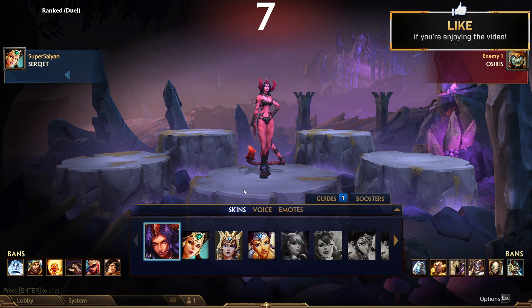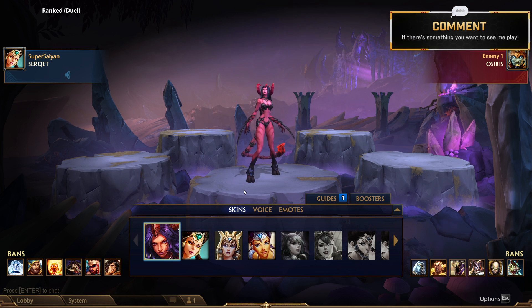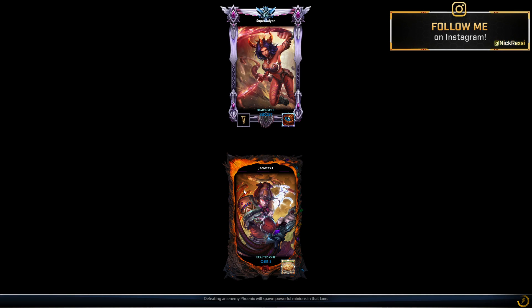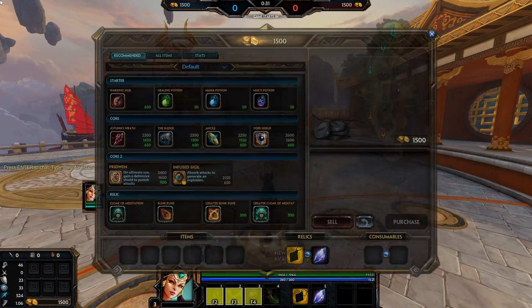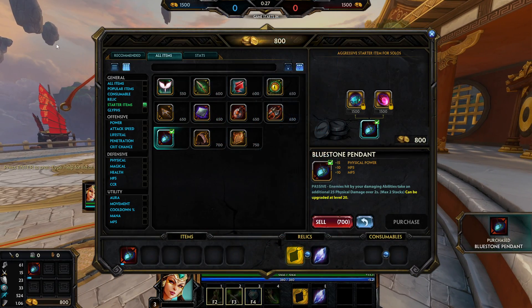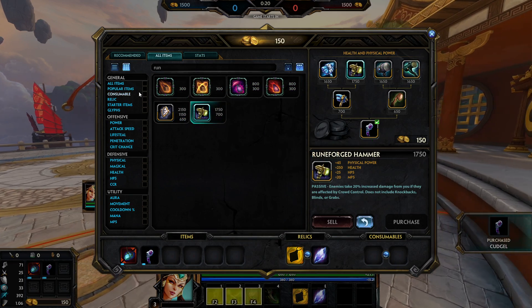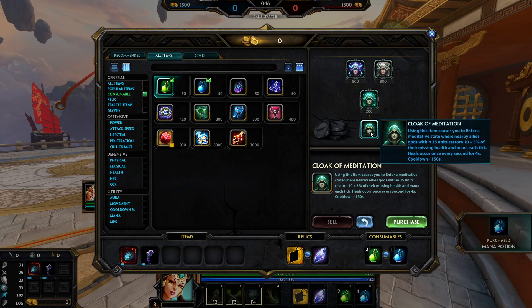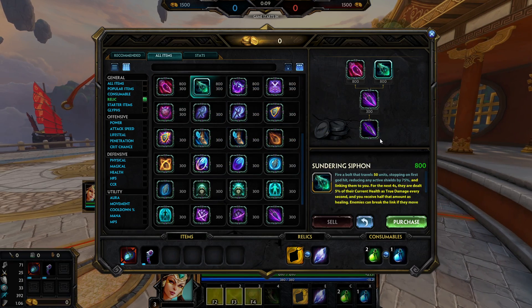Hey, what's up, welcome to today's video. Today we're gonna be playing some Serqet, trying out the bluestone room forge strategy that kind of kicked my butt the other day, but it'll make a pretty funny video concept. Let's get to it. I think sunder was the play - sunder into blink is the ideal.